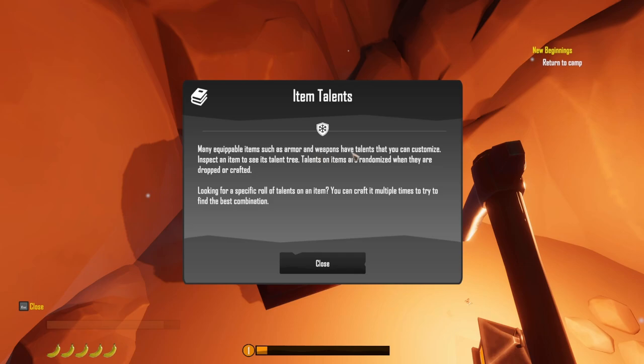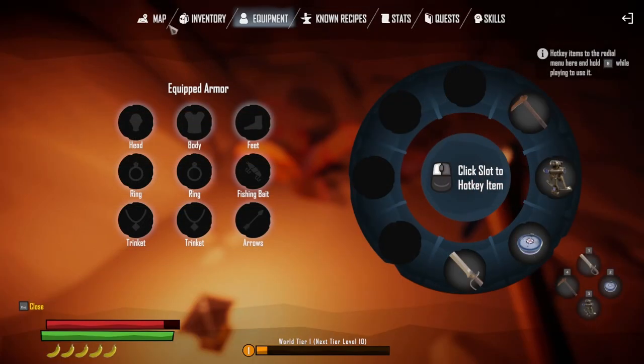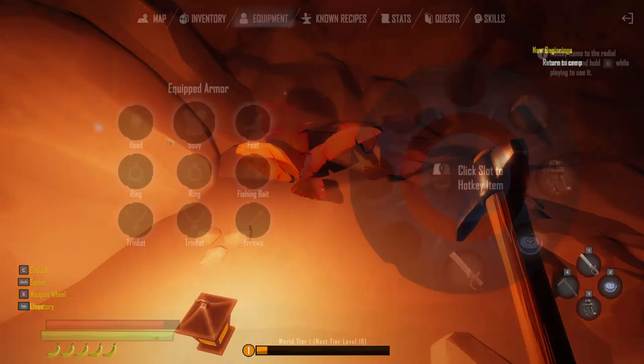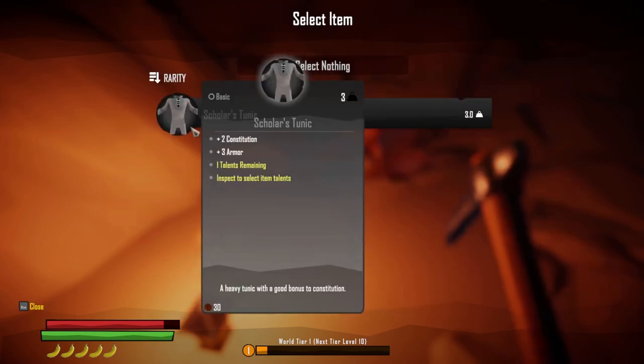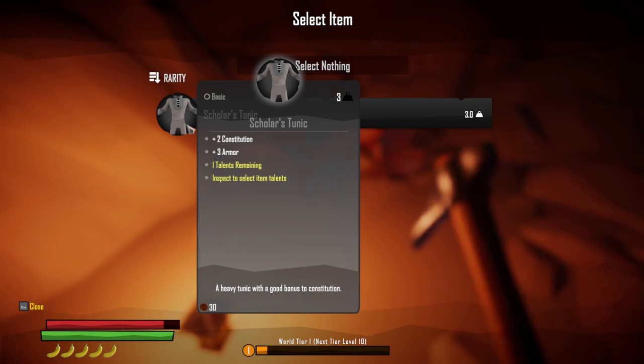Let's open this chest. Many equippable items such as armor and weapons have talents that you can customize. Talents on items are randomized when they are dropped or crafted. So everything that you make, you get a random roll of talents. I know I picked up a tunic — so right there, if you click on it, it will equip it. Now I have this plus two construction, plus three armor, one talent remaining.